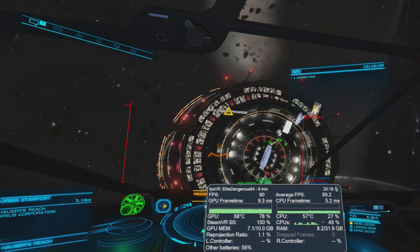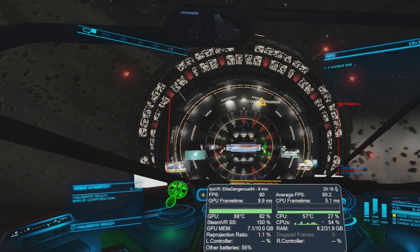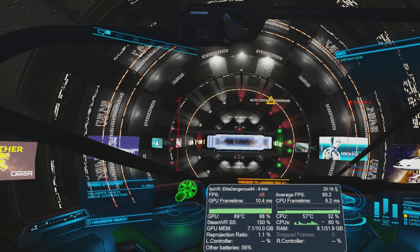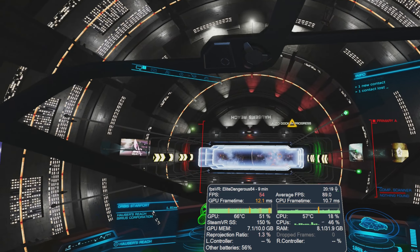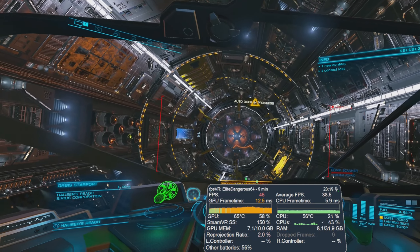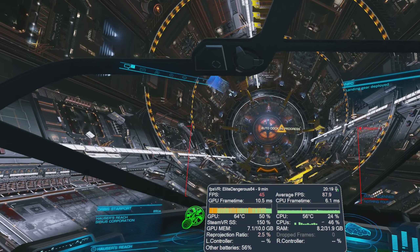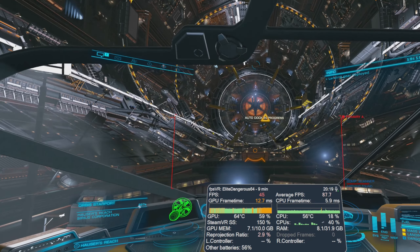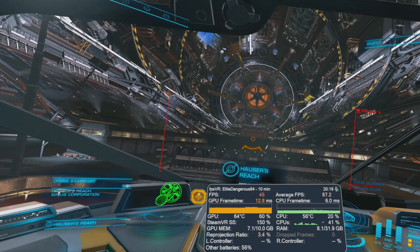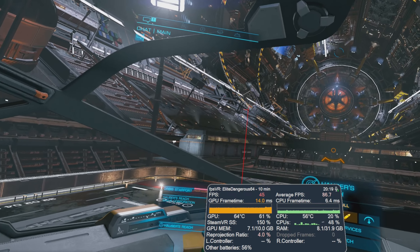The game is running at 90 Hz on the Index — 90 frames per second — and we are maintaining that more or less outside the station. In space it runs no problem at 90 FPS. We've got SteamVR supersampling at 150. As we enter through here, it starts to drop down and use reprojection as we pass through the mailslot. Once we're through, it's almost trying to creep back up to 90 FPS but really it's settling back on reprojection, so we're running at 45 FPS basically, reprojecting constantly while in the space station.